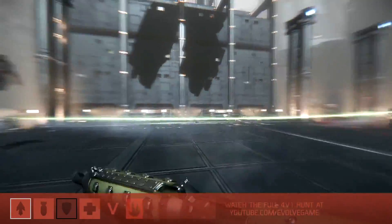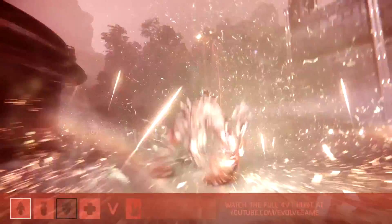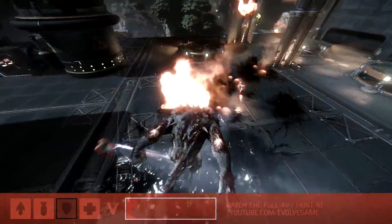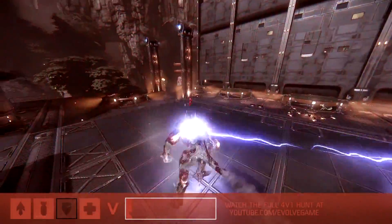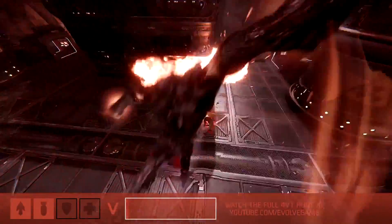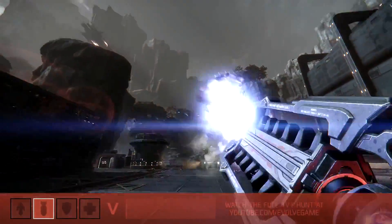We're actually going to see another incapacitation — on the support. Losing the support is just crippling: you don't have the orbital strike, you don't have the personal shielding, and this is going to happen when you don't have that. With the trapper back in, that's going to give them a chance to maybe pin him, but no good harpoons so far. He's just continuing to deal massive amounts of damage, running over this team. Yep, there we go — the medic is down. And Goliath just continuing to pound away, setting up a huge assault on the — NO!